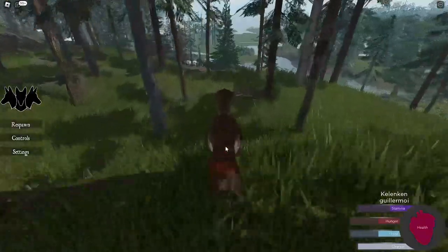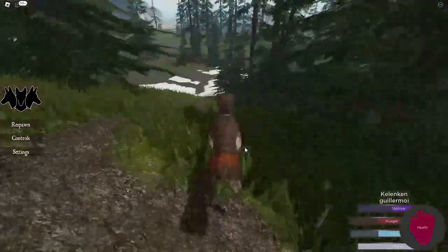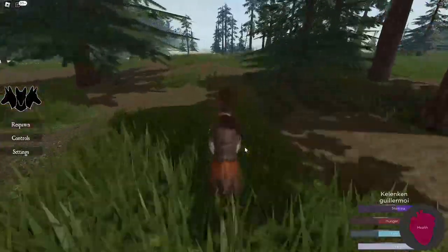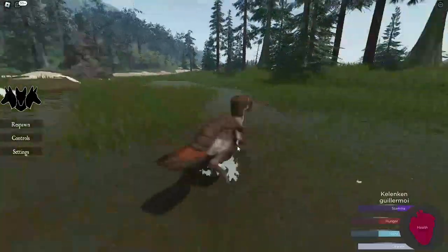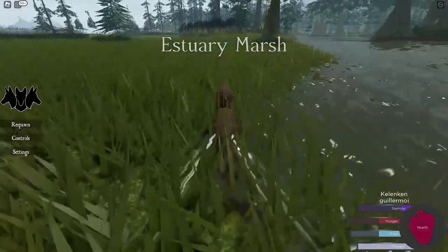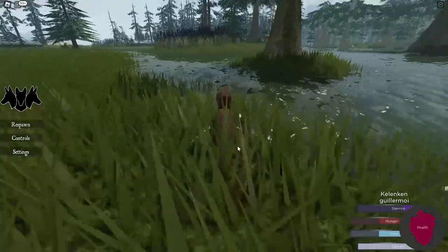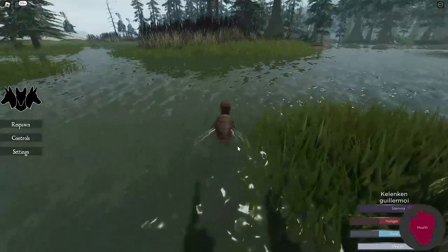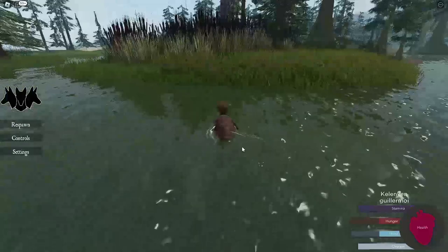So we're just gonna kinda run around here and see what happens. We're entering Blackwater Bayou — I don't exactly know how to pronounce it. Not a great place for a Kellen Ken, or I'll just call them Kellys, as most people do. But it is a good place to find stuff to eat, which we need, because when you start off in this game your hunger and thirst are already at half. So we're gonna try to find an elk, or a wolf, or something we can eat down in this marsh.